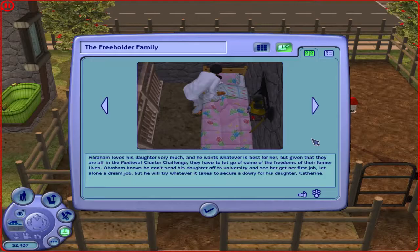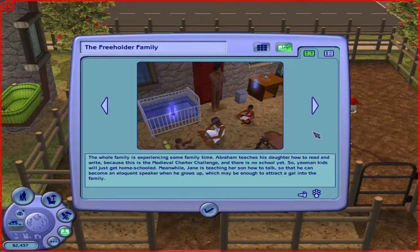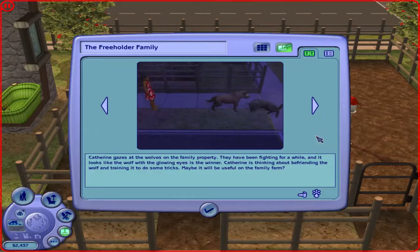Abraham loves his daughter very much and wants whatever is best for her, but given that they are all in the Medieval Charter Challenge, they have to let go of some of the freedoms of their former lives. Abraham knows that he can't send his daughter off to university, but he will try whatever it takes to secure a dowry for his daughter Catherine. The whole family is spending some family time — Abraham teaches his daughter how to read and write because it's the Medieval Charter Challenge and there's no school yet, so kids get homeschooled. Meanwhile, Jane is teaching her son how to talk so that he can become an elegant speaker when he grows up.